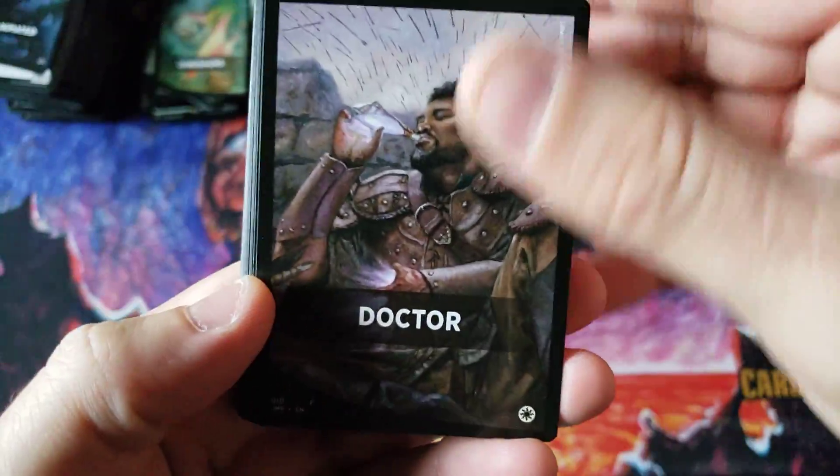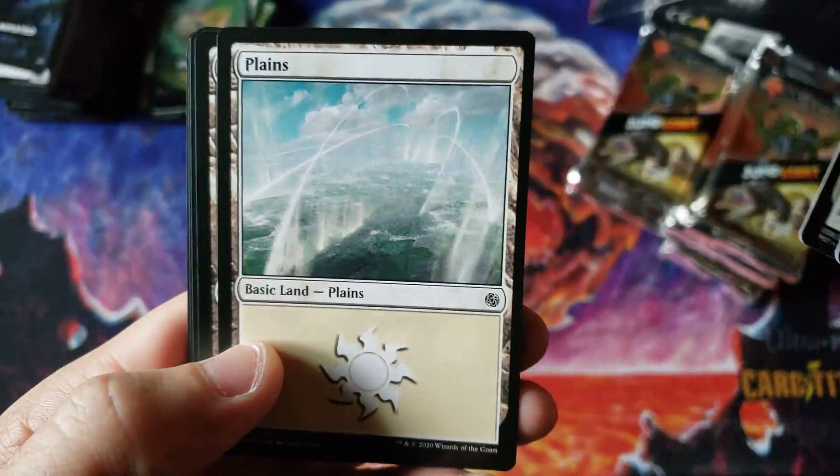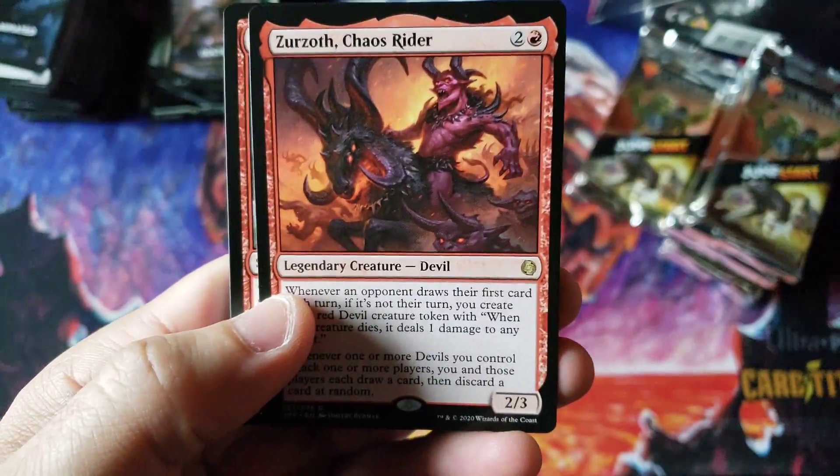I remember — was that Conspiracy 2 or was that Ixalan? I can't remember. Speaker of the Heavens and a nice little planeswalker hidden back there. We haven't seen what sounds like we might go through all 10 box openings before we run out, and we may not see any misprints. I was really hoping to see something gravy.